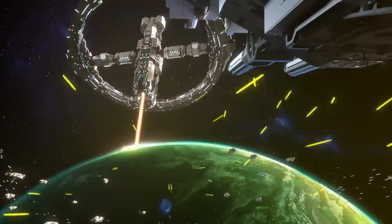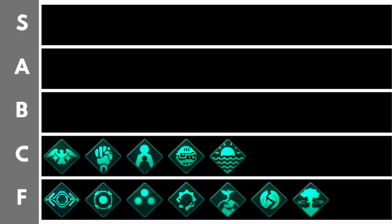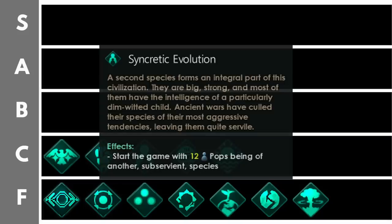Syncretic Evolution also requires the Utopia DLC. You start with a subservient secondary species — 12 of your pops will be this species with the serviles trait, giving plus 10 happiness and plus 10 resources from jobs. However, none of those pops can be employed in ruler or specialist jobs and cannot generate governors or scientists. Now that additional DLC has been released since Utopia, syncretic evolution feels pretty bland and underpowered, as other origins do essentially the same thing more effectively with greater bonuses.